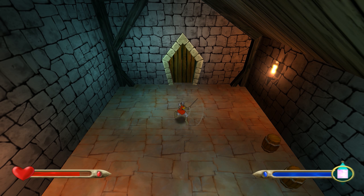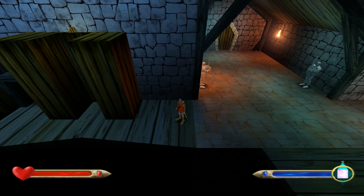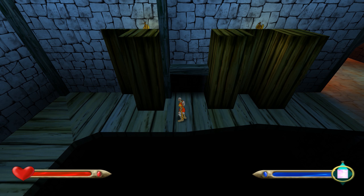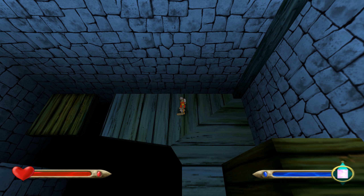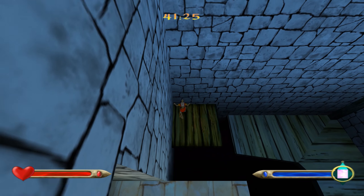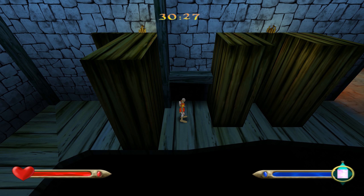I'm just going to top up on some health with the two health orbs in there. Now, this particular bell challenge room has a fixed camera angle and that really sucks. I'm assuming they did this as a weak attempt to ramp up the difficulty in this room, but that is just a plain cop-out if you ask me — yes it does make it more difficult, but unfairly so.